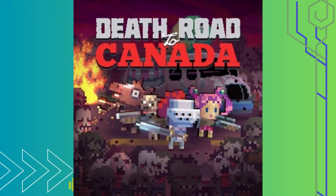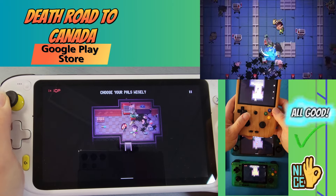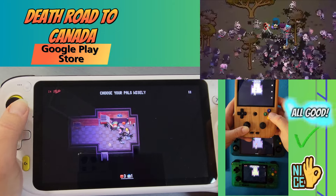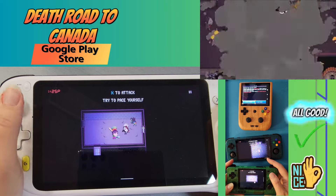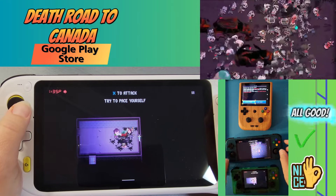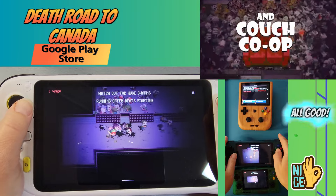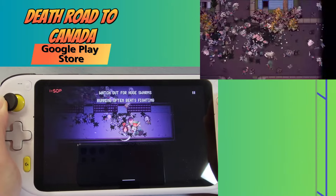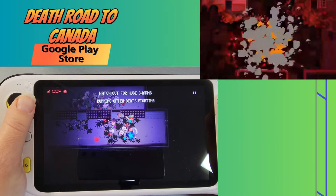Death Road to Canada is a randomly generated road trip action RPG. You manage a group of jerks as they explore cities, find weird people, and face up to 500 zombies at once. Everything's randomized — locations, events, survivor personalities, and skills. There's a different story every time you play. Travel the death road from Florida to Canada, the last nation on earth. Find special events, rare encounters, and unique recruits — including a grunting super bodybuilder strong enough to pick up and throw a car. Death is permanent. This game is $1.49 on the Google Play Store or free with the Google Play Pass.